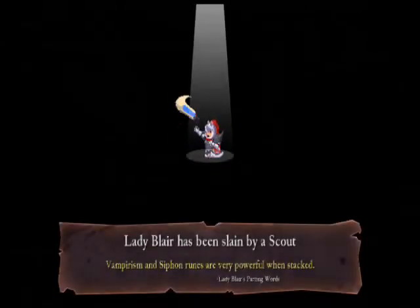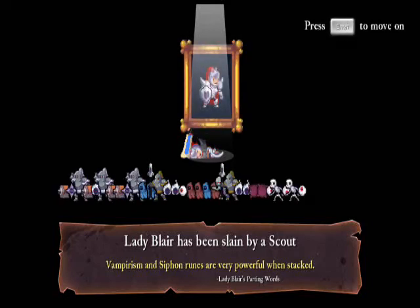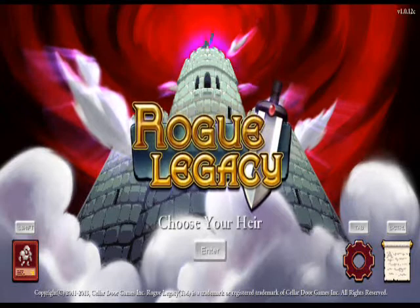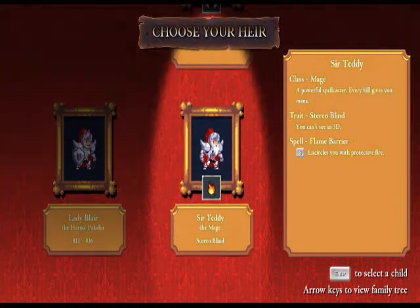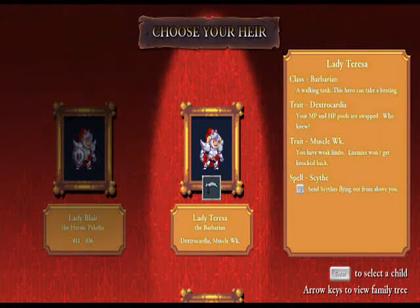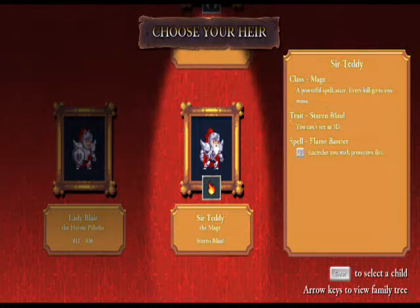Oh my god, it actually is the end. Lady Blair, slain by a scout. Well done Lady Blair — you were the first paladin, and the best paladin. We're going to spend our gold coins. We've got Lady Antoinette with no traits, simply a barbarian, Sir Teddy the mage — yes, finally got a mage — and Lady Teresa the barbarian. I'm going with Sir Teddy the mage, with the glorious beard.